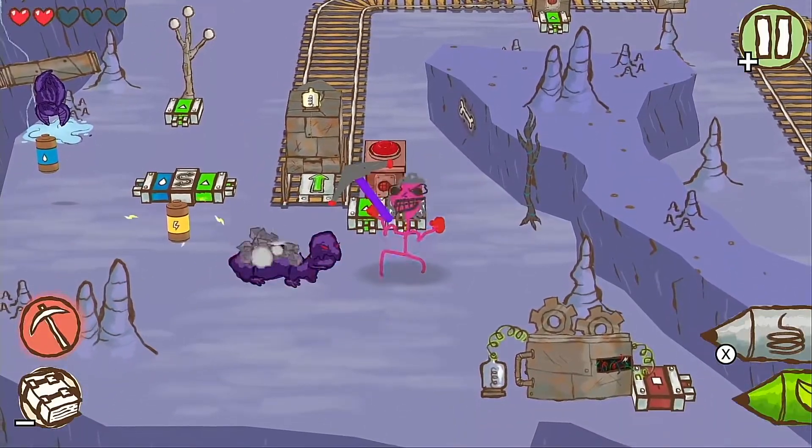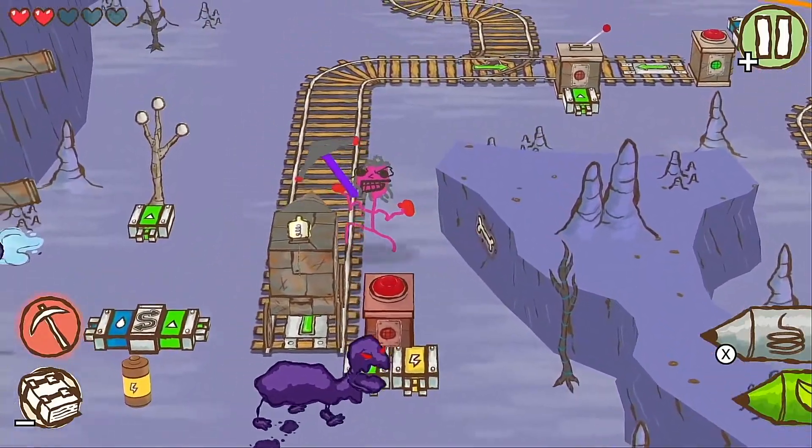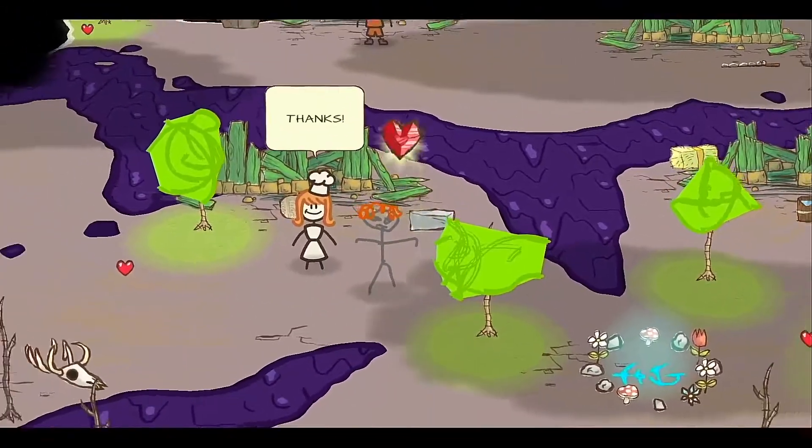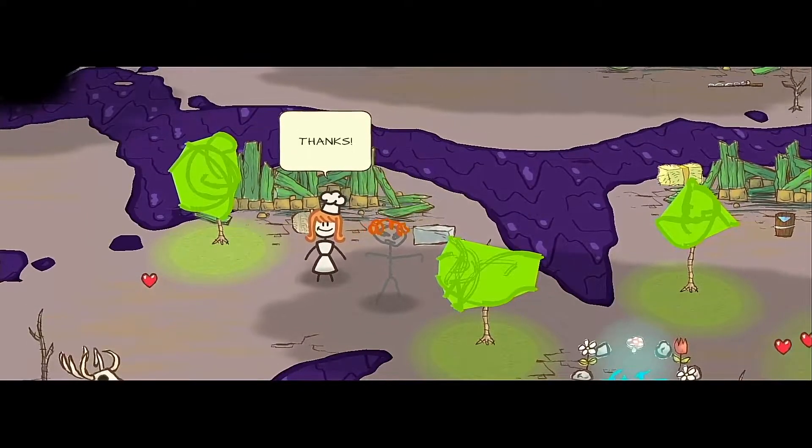Taking damage from enemies removes a heart's worth of health, seen in the top left, but enemies drop hearts when defeated which can restore your health, and as you play you can find crystal heart containers which increase your max health.